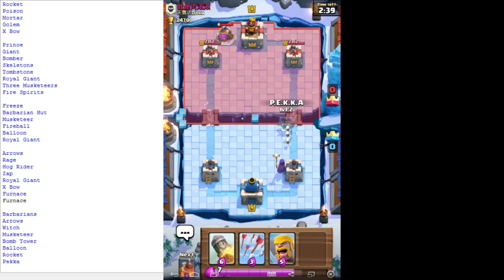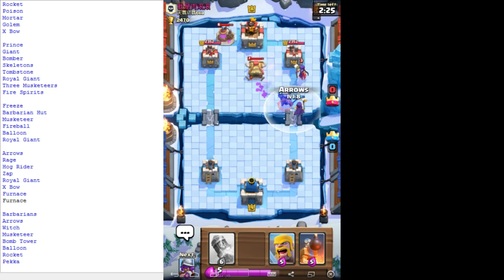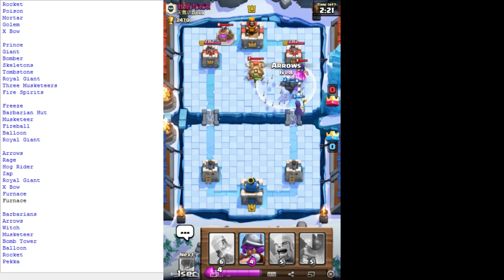I wonder if I should put my pick in front of this or not - hard to say. Wow, okay. Nope. Witch wing back behind - that's good. I'm gonna cry. Still, yeah that'll work.